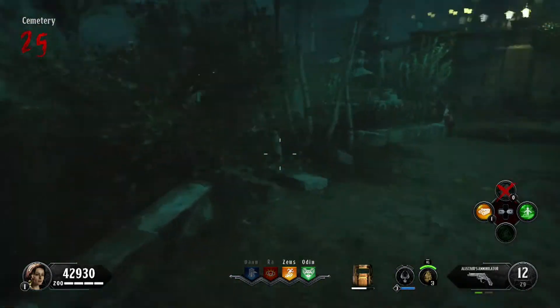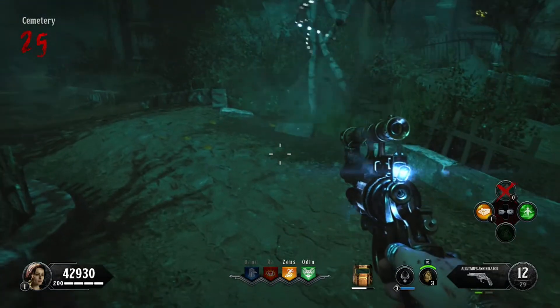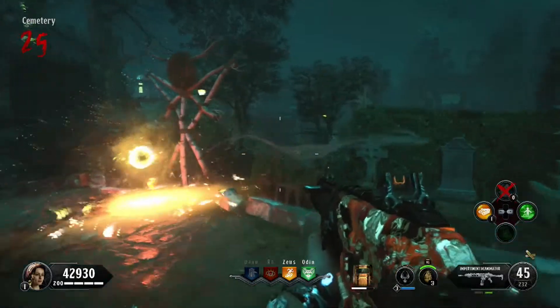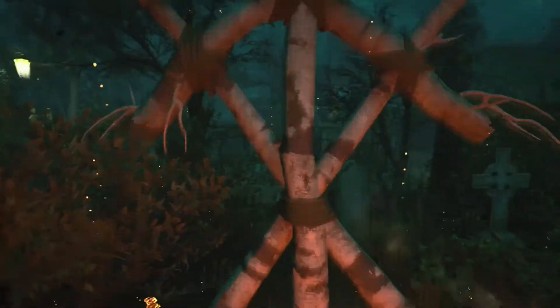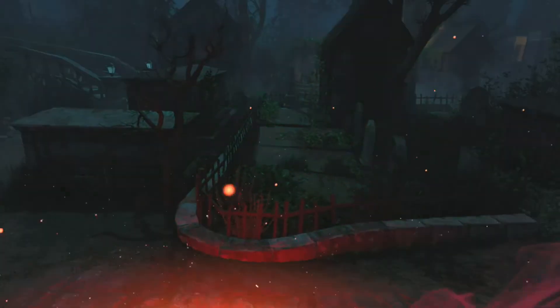In co-op, if none of you are the butler, the person who pressed square on the gravestone gets on the stick statue, and the other player shoots the floor with a charge shot of the wonder weapon to spawn the fire effect. If done correctly, the person in the statue will start falling into hell. If you fail, press square on the gravestone again to retry this step.